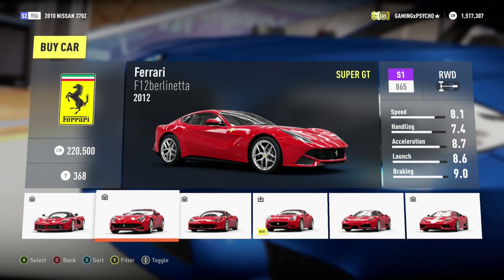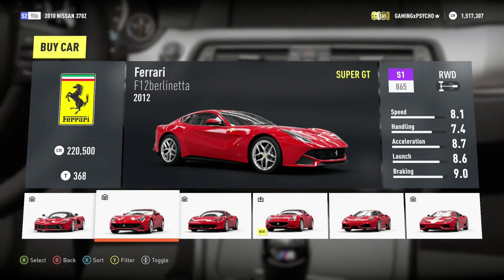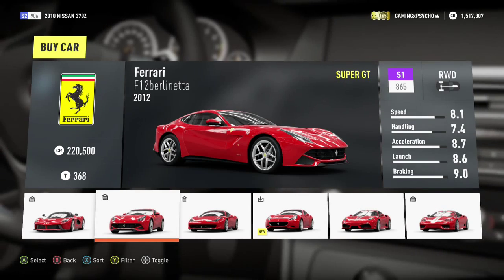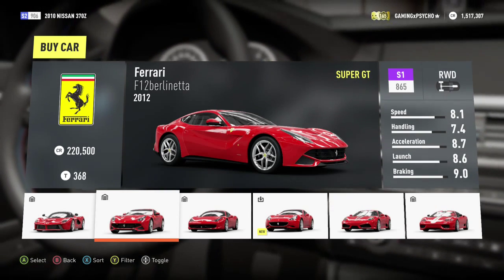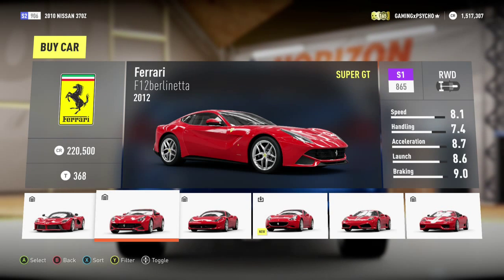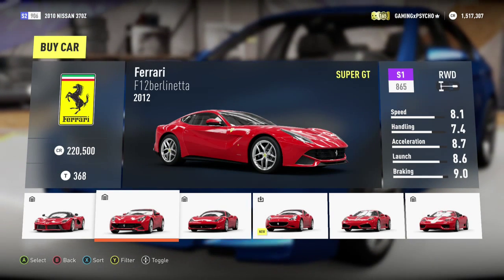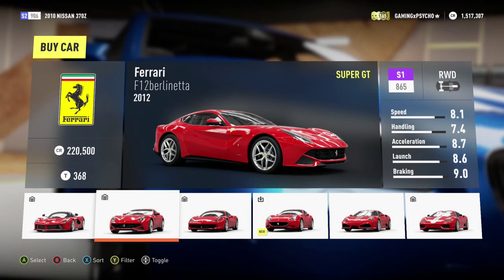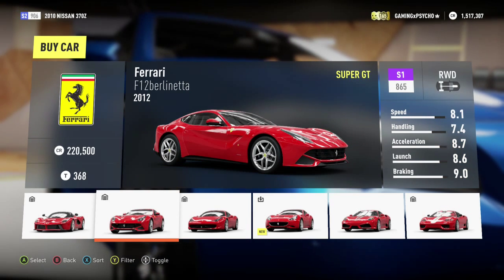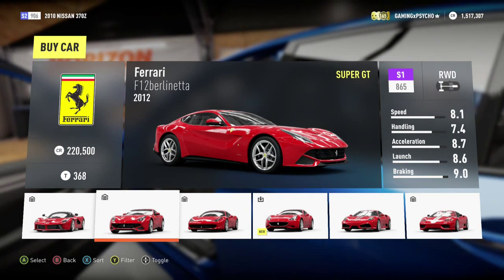Today I am going to be reviewing the 2012 Ferrari F12 Berlinetta. The Ferrari F12 is actually one of my favorite grand touring cars of all time. The reason why I say that is because it makes a lot of power, it's very fast, it looks good, and it's a really cool car. Ferrari makes exquisite pieces of art when it comes to cars.